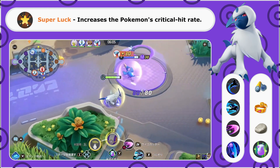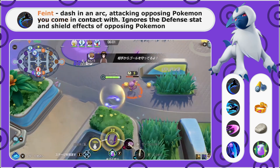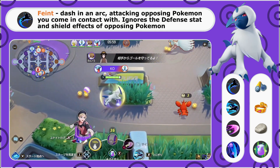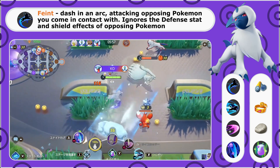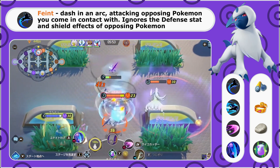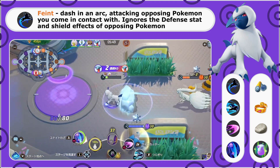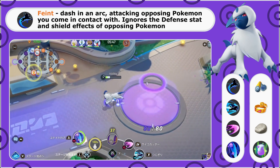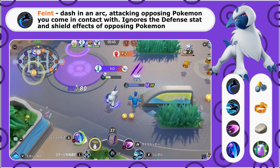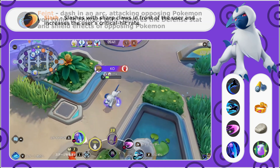Getting into the arena at level one, I prefer to take Feint. Feint is a dash that is going to attack any Pokemon that you come into contact with. This is also true damage, so it ignores any defense stats or shields, meaning Feint is pretty nice in the early game and you can even jump into attacking a tank if they start to get into your area. At level three, we can pick up Slash.